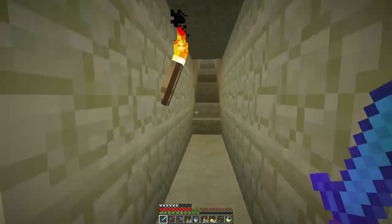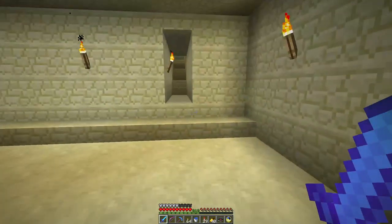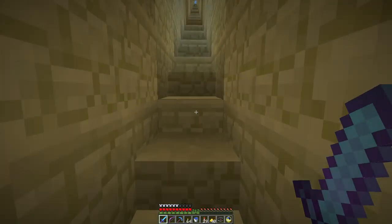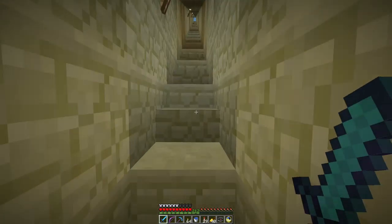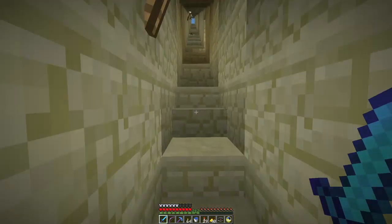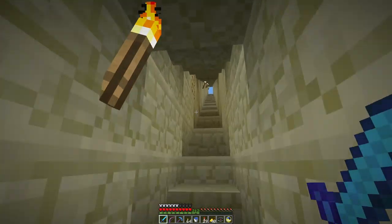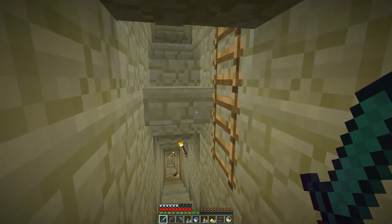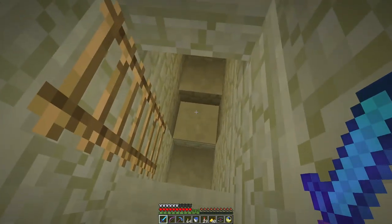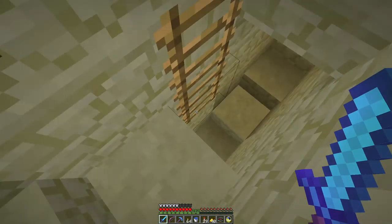Up to this point in the history of Egyptian pyramids, the burial chambers were always underground, below the pyramid itself. They think that partway through the construction, Pharaoh Khufu changed his mind and decided that he wanted the burial chambers to be up inside the pyramid — which apparently caused a fair amount of engineering trouble.